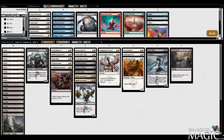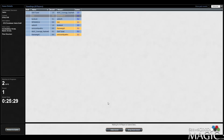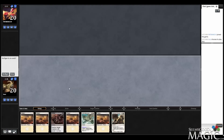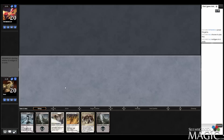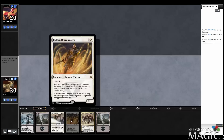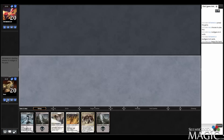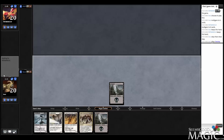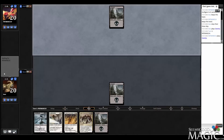Let's try it again — hope we draw a little bit better. Game 3, we'll play first. I don't really like this hand — no pressure, no black mana. We've gotta do better than that. Well, no white mana is a problem, but we do have Hidden Dragon Slayer potential, so let's keep it. If we find any land we can morph it, and if we find white mana we can unmorph it — so this hand is acceptable.